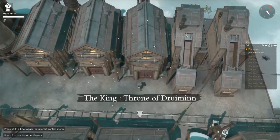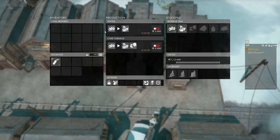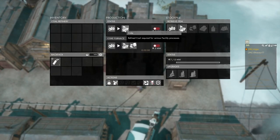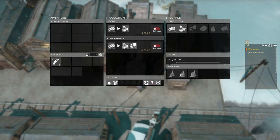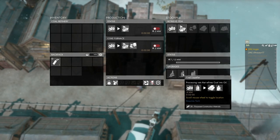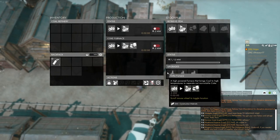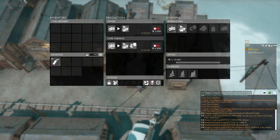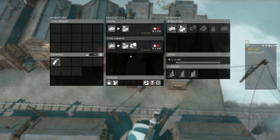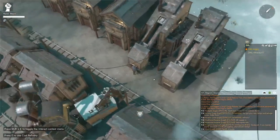Coke comes from the coal refinery. It takes 200 coal and gives you 180 coke. This also has a series of upgrades — pause if you want to read them. The important one is the coke furnace, which allows you to get sulfur from coal: slightly less coke, but you get 15 sulfur, which is very nice, especially for our facility.